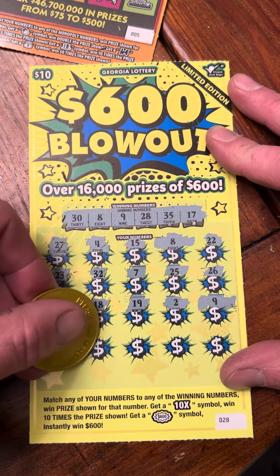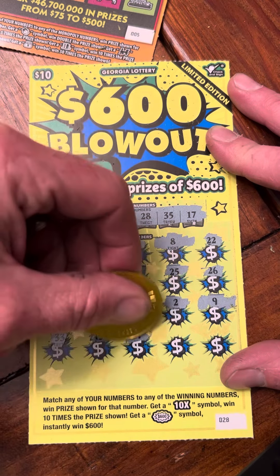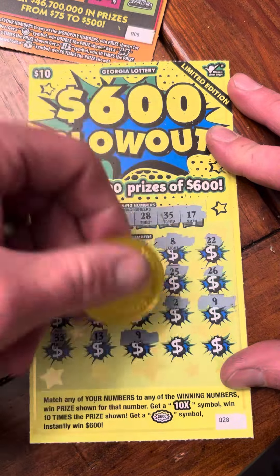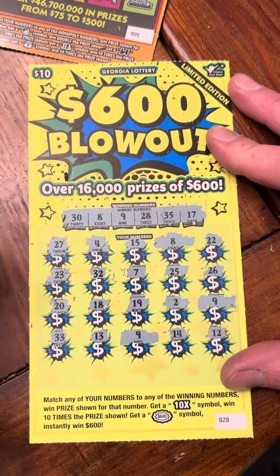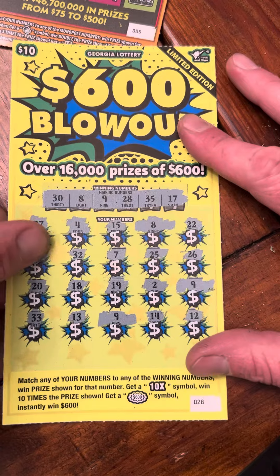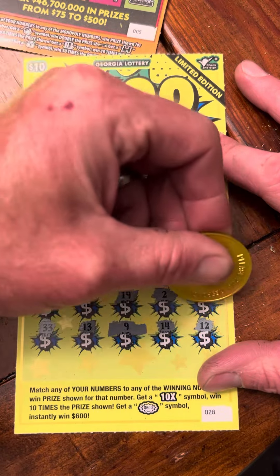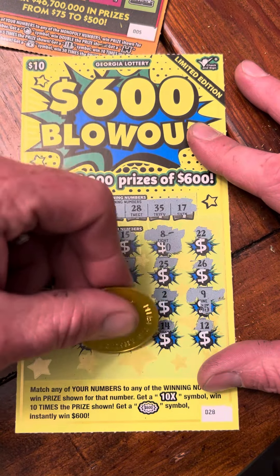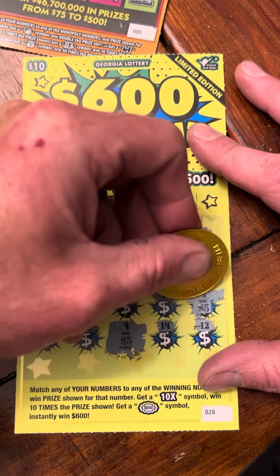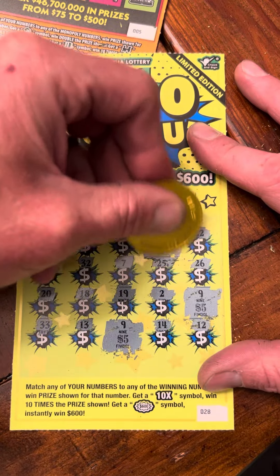All right, 33, 13 — hey, we got three matches! 14 and clutch corner 12. All right, so we got three matches. Let's see what we can find on it. Zero there, five there, another five. Okay, so we got five, five — and that's probably going to be ten.